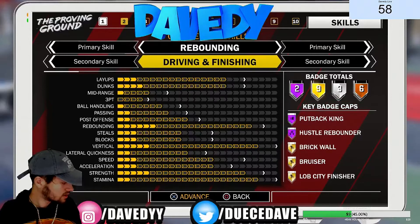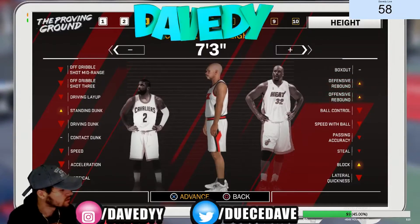Now the final thing — look at the badges. Put Back King on Hall of Fame. I was really hoping for Hustle Rebounder on Hall of Fame, and I got it. I was hoping they'd at least give me Brick Wall and I got it — not Hall of Fame, it's on Gold, but once you hit 99 overall all your badges turn Hall of Fame. I also have Bruiser. And finally, Lob City Finisher — if you're playing with a really good guard doing pick and roll, just throw an oop and it's automatic. Brick Wall, Lob City Finisher, and Put Back King — that's crazy.